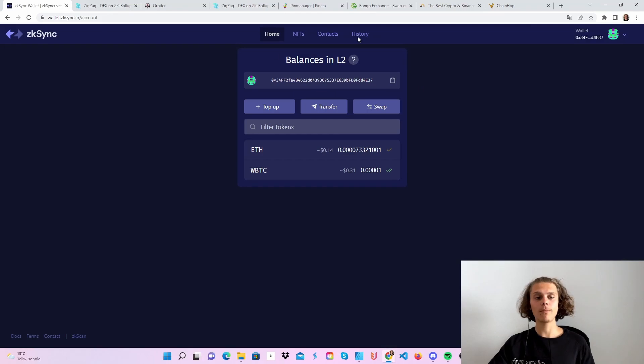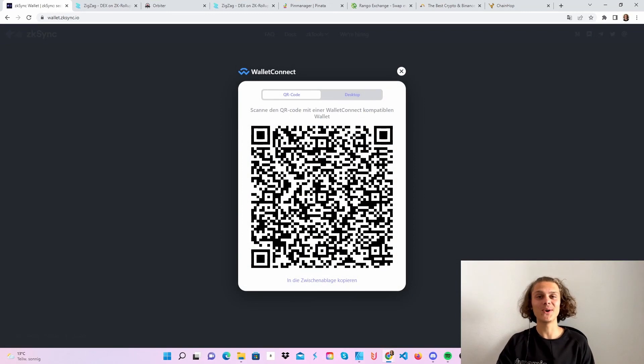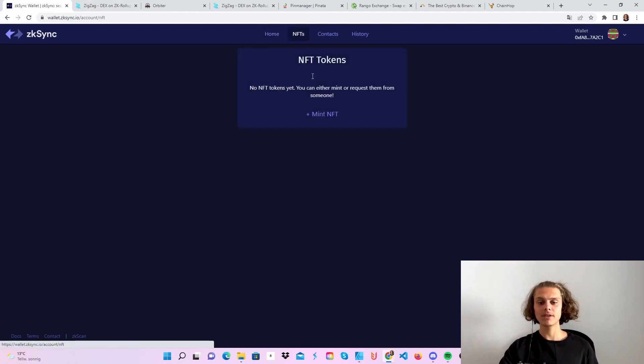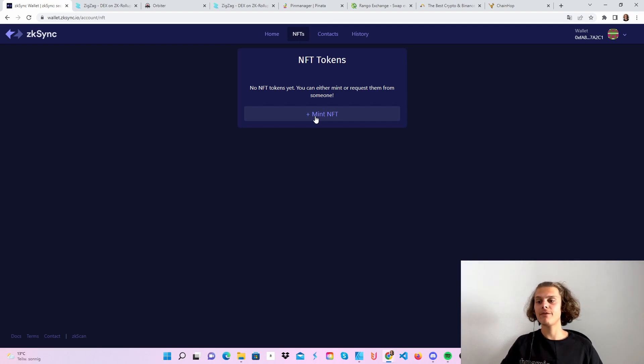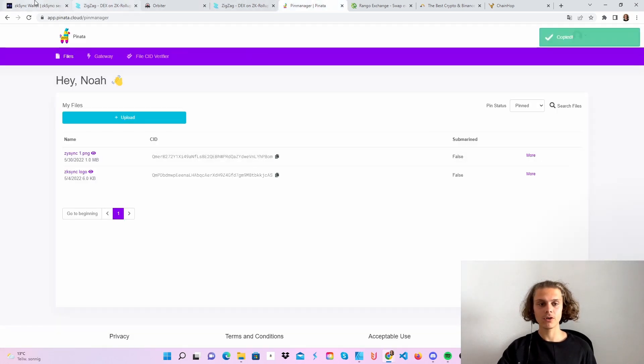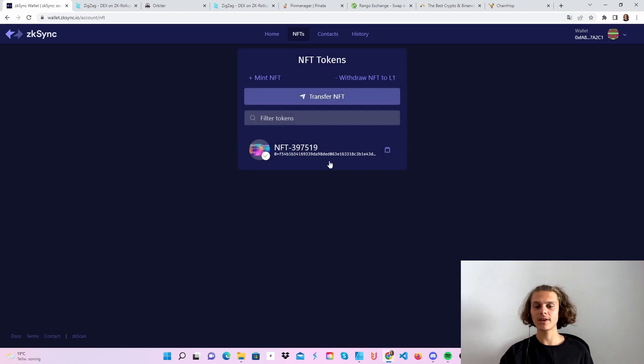After that, we can also hop over to our ZK Sync wallet — disconnect here and this time choose the Argent wallet. Get out your phone, scan the QR code, and we are ready to go. Now that we are connected with our Argent X wallet, you can do swaps where you'll be directed back to ZK Sync, but you can also mint some NFTs here because all the NFTs we have were on the other wallet. Click on Mint, paste in a CID, click on Mint, and sign the transaction in your wallet. I've now successfully minted my NFT here with my Argent X wallet.